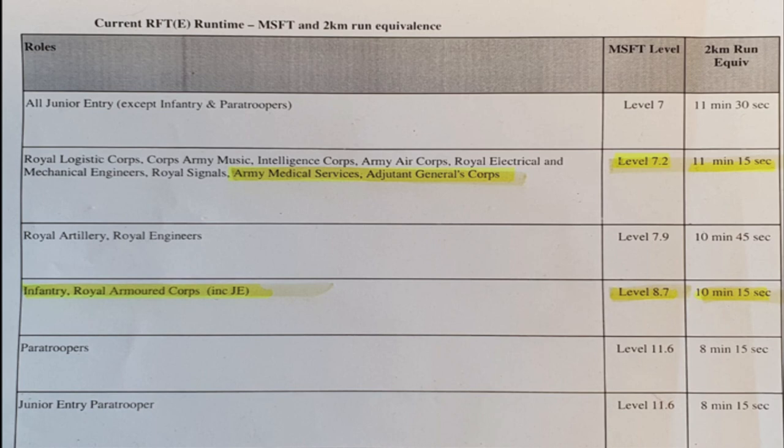Underneath that we've got the Royal Artillery and the Royal Engineers at level 7.2, 10 minutes 45 seconds. Underneath that, Infantry and Armoured Corps — that is level 8.7 at 10 minutes 15. So if you go past level 8.7, you will then get a quicker time. If you're running it in 8 minutes something or 7 minutes, you're going to be coming closer towards the Paratrooper's time, which is 11.6.